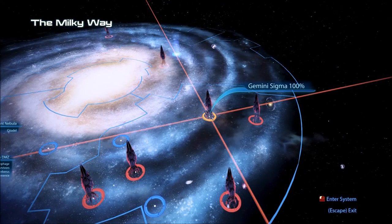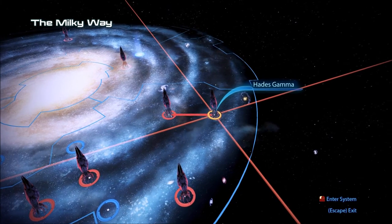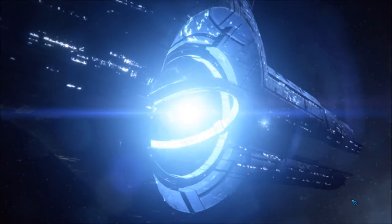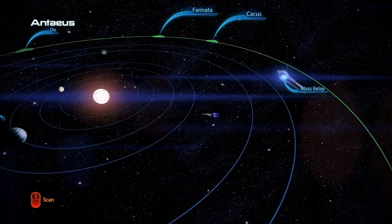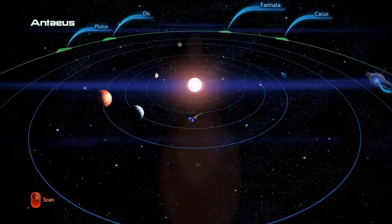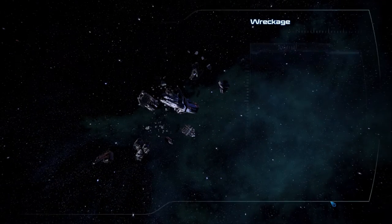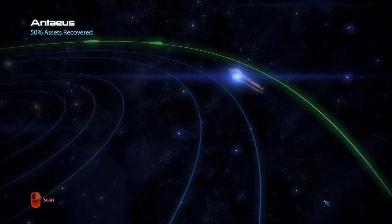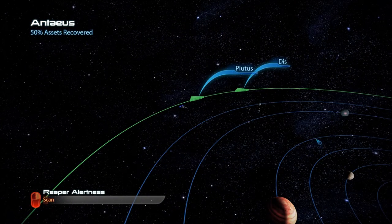Faster than light jump successful — I forgot they do that. Let me see if I can fuel up here. I'm going to have to go back. Signal confirmed — 300 units of fuel. Is that enough? We have 853. Let's try to work with this — they aren't that far away, these other systems.